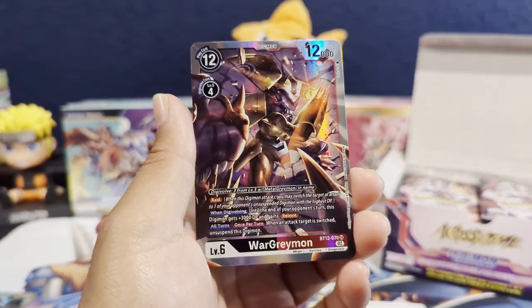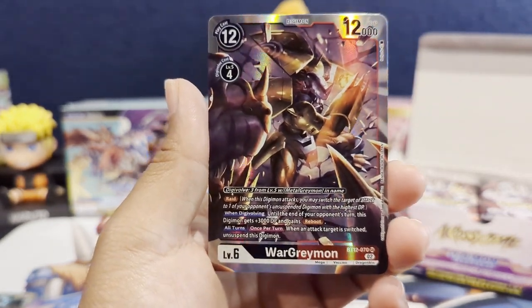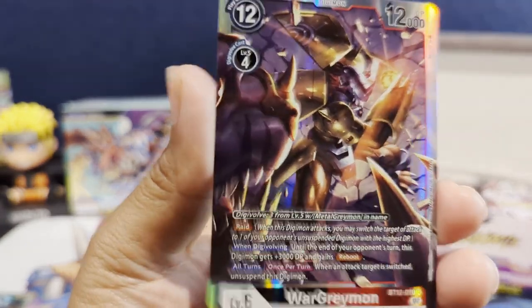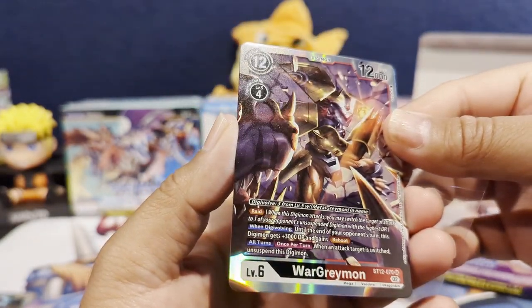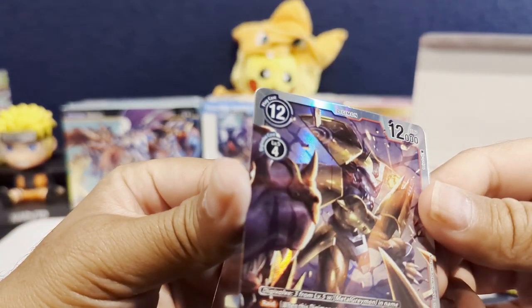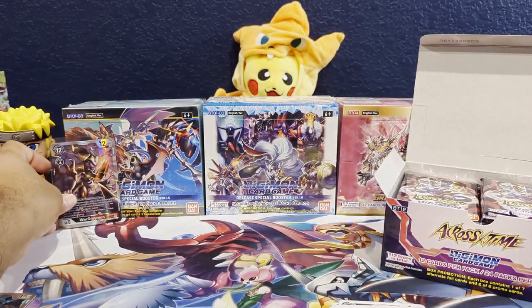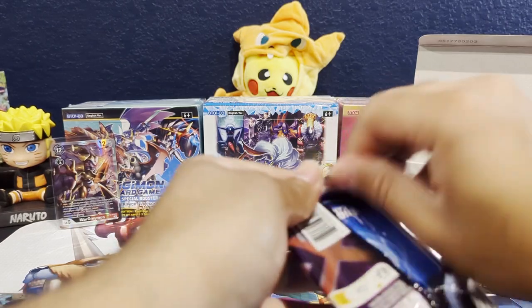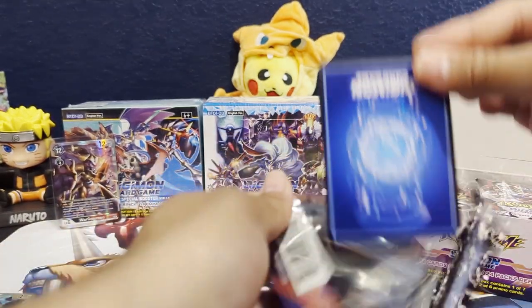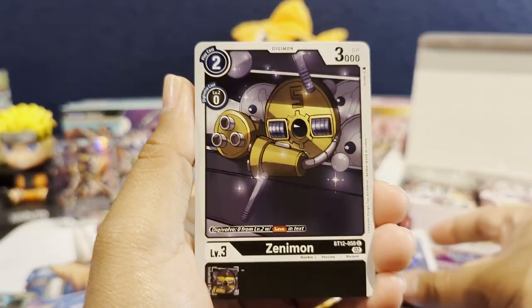Let me get these sleeves opened. In the meantime we can check out that art — it looks really good. I think he's fighting like a Black WarGreymon, or maybe just Greymon. That's still cool art. We started off with an SR, and that's my first time opening this set. I haven't really looked at many of the cards except for those really cool secret rares, so hopefully we can pull some real big heat today.